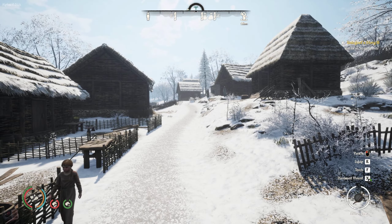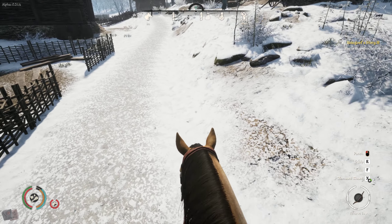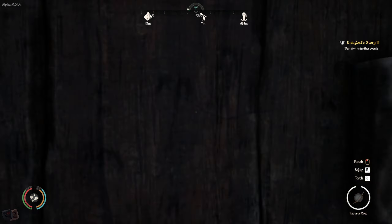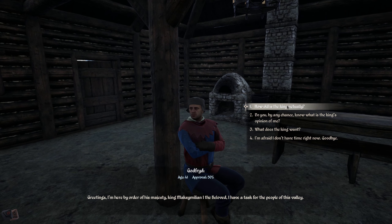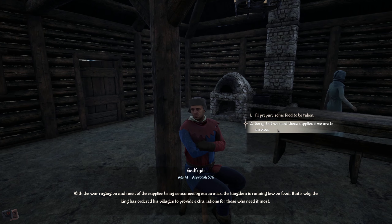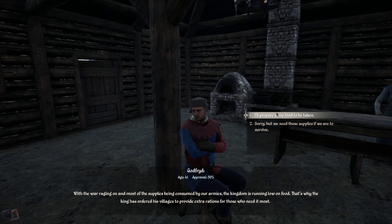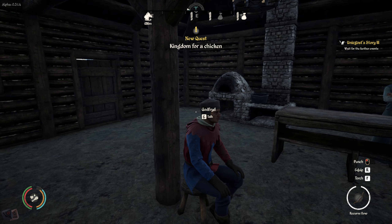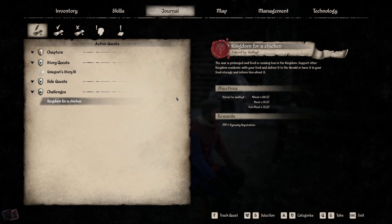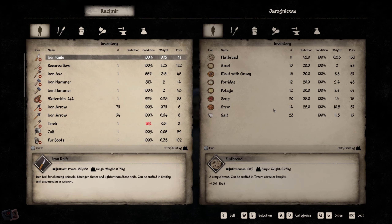My hen house — originally I was collecting nothing but feathers, but I am going to start collecting eggs. They're adding scrambled eggs. Scrambled eggs takes a bowl and three eggs and gives you 35 nutrition. If we look at the potage, it gives you 30 nutrition. So for three eggs I can get a lot more from it. That hen house has become even more important than it already was, and it already was one of the most important things.